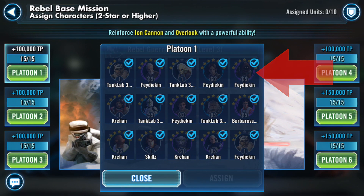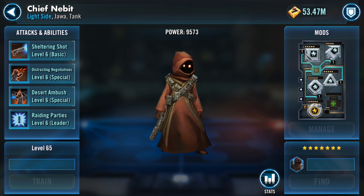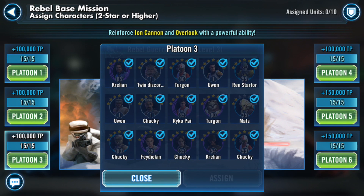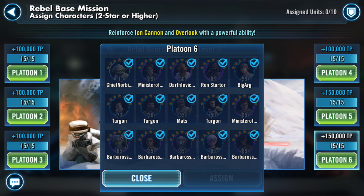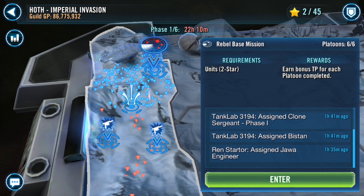The way you acquire that ability is by having your guildmates submit characters to the six different platoons — each platoon has 15 characters. You can tap on a character if you don't know the name of it; for example, if you're having difficulty seeing whether that's a Jawa, you can just tap it. Each platoon has 15 different randomized characters, and your guild assigns characters to different players. Typically you want to assign characters that meet the star requirement but aren't heavily geared.